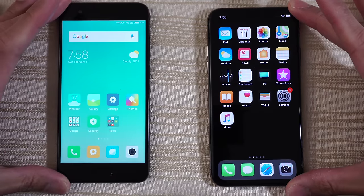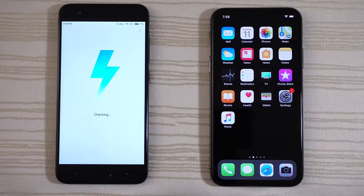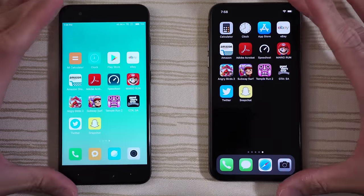And we are in. Going to settings on the Mi 6 — system update — it's on MIUI 9.2.2, and there's nothing in the background. So let's get started with the phone app.